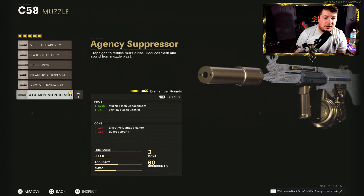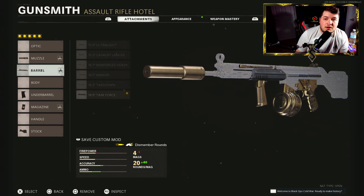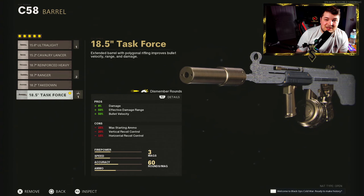Starting off the class setup, I have the Agency Suppressor so I can stay off the map and avoid being pinged by enemies, but I also get 7% vertical recoil control. For the barrel I'm going with the 18.5-inch Task Force. You may be confused because the Task Force barrel does add some recoil control loss, but you're gaining 8% damage and 50% effective damage range and bullet velocity.